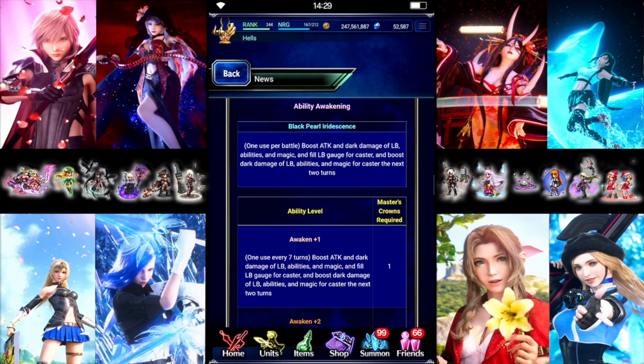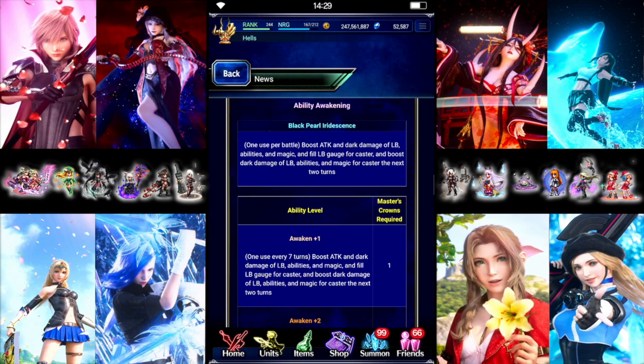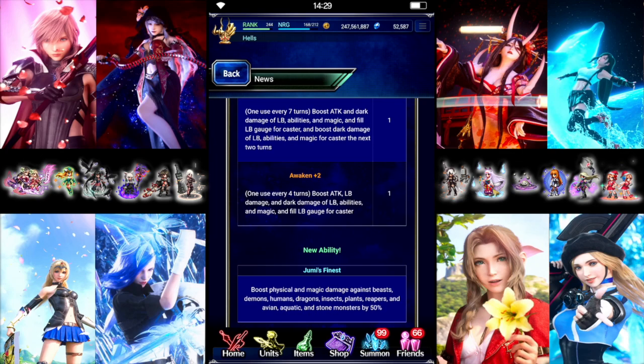For Pearl, it's the same kind of deal. She is getting both of her abilities, though her flat attack boost isn't listed here either. They have the new Magnus that gets upgraded to just a Cooldown, 1 use every 4 turns. Hers includes Boost Attack, Limit Damage, and Dark Damage — so she doesn't get an LB modifier, but it also does fill Limit. Her Global Upgrade already has 100% Dark Boost, so we'll see if this is 100% like JP or if they boosted it to 150.